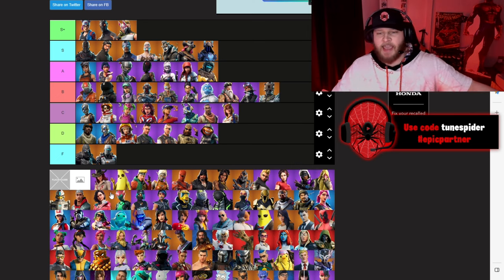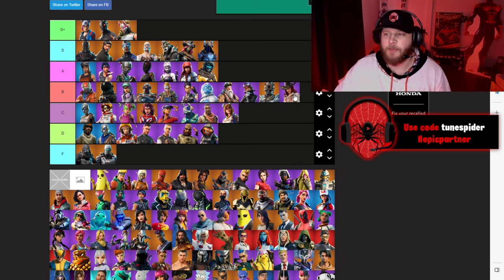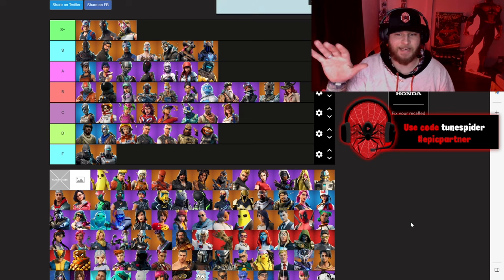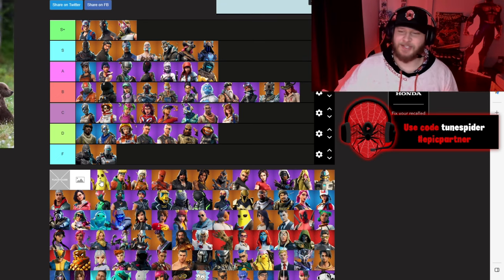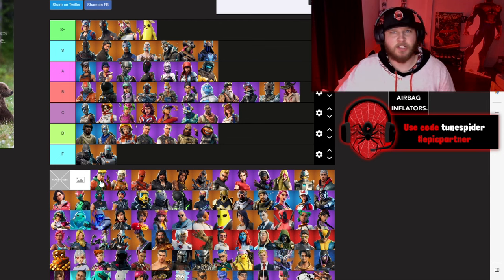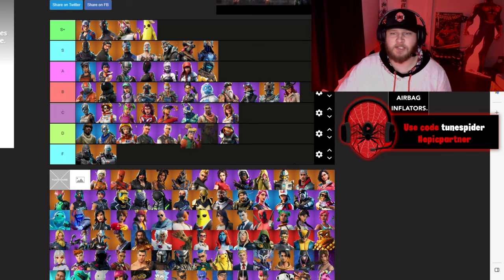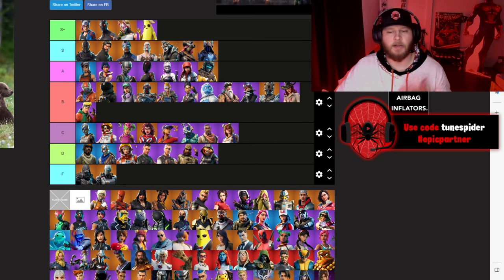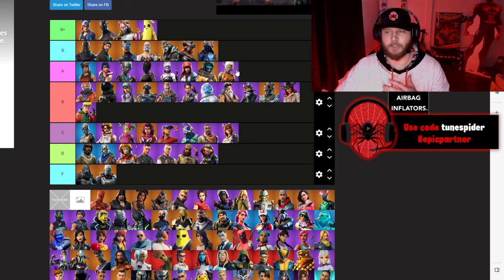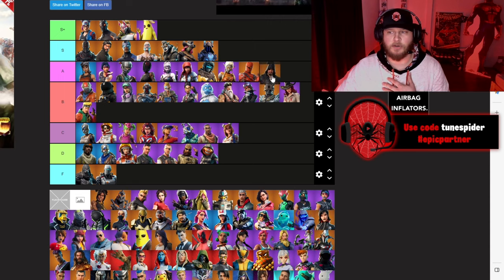Chapter 1 Season 8 — this Battle Pass was actually free when it came out. Starting with Sidewinder going B — kind of gives that female Indiana Jones vibe. Peely can't go anywhere else but S+. Master Key was a sick skin when he came out — I love the gold tiger mask, going B. Ember is a fantastic skin, going A. Same with Hybrid — the evolution and all the different styles were really sick. And Blackheart also going A.